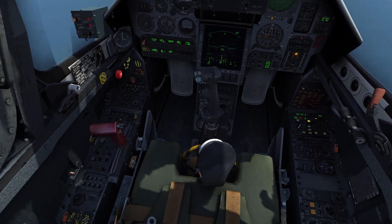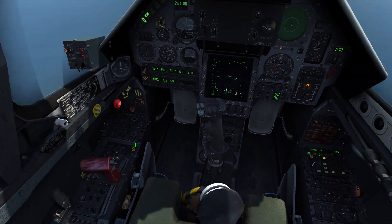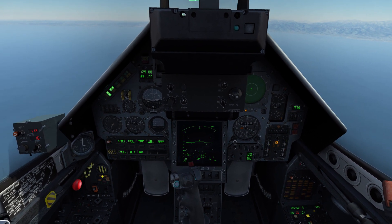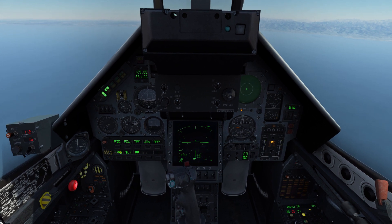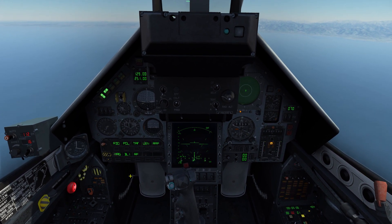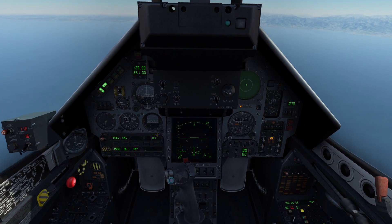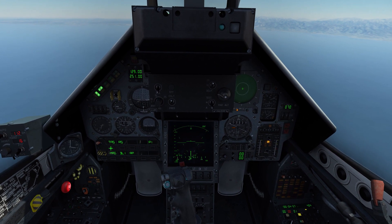Let's get started with setting the aircraft up. We want to make sure the radar is either on or in standby — I will put it on. Then we want to enable the master arm, and we want to select our weapon down here. MECH is the magic, RP is the cannon, and BLI is our Mark 82. Now you can see the modes up here changed as well, and we have three options.